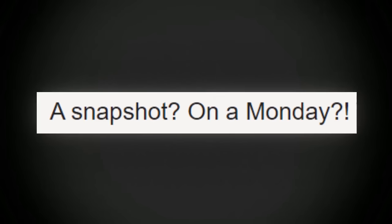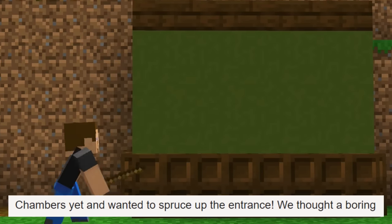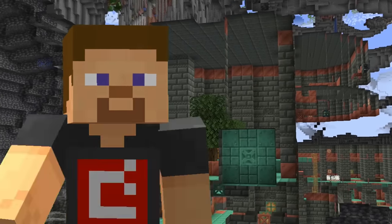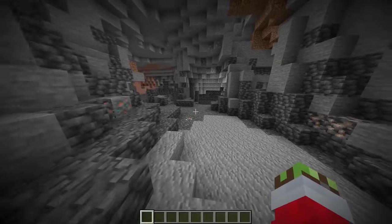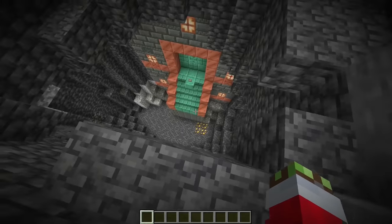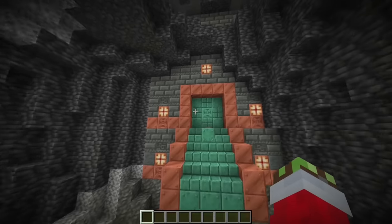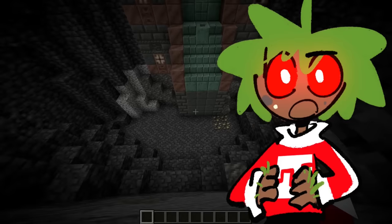A snapshot on a Monday? That's right, we're not quite done with the trial chambers yet and wanted to spruce up the entrance. We thought a boring gray wall wasn't all that grand, so we decided to add a fancy new 3x3 door. And yes, it's true — the entranceway to the trial chambers has now been spruced up. On the snapshot article it looks a little bit bigger, so maybe we got a little unlucky with generation.